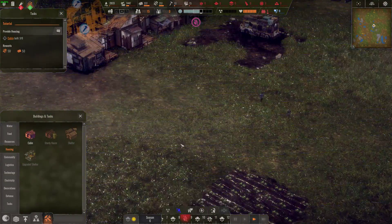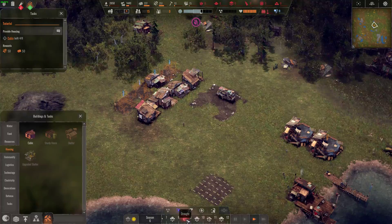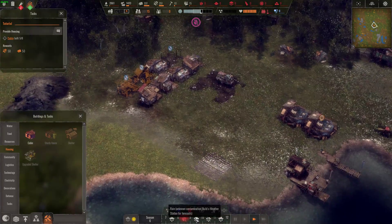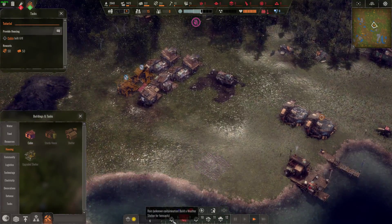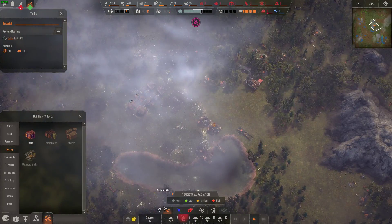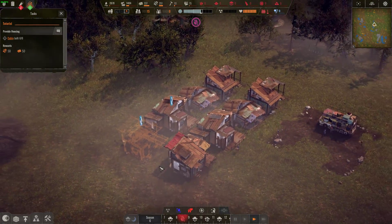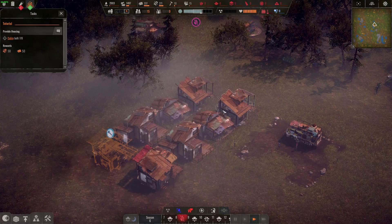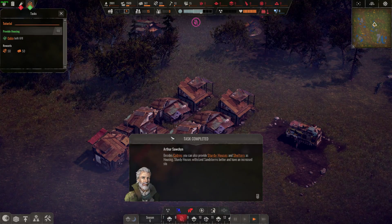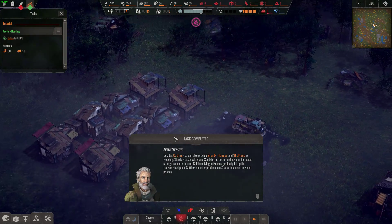It's starting to get a little wet again — kind of like Frostpunk, which also tells you what's coming up with weather. Rain can be contaminated, but we don't have any contamination levels in the area so that's good. We got two more buildings — each one looks a little different, rotating every four buildings. Children living in houses gradually fill up the stockpiles. Settlers do not reproduce in a shelter because they lack privacy.